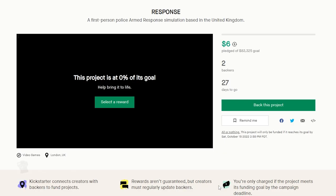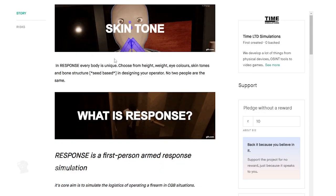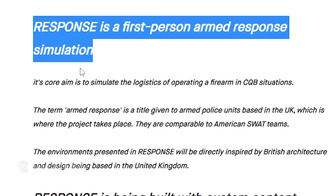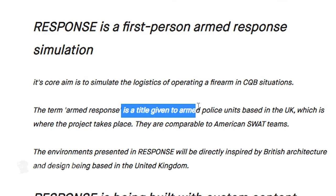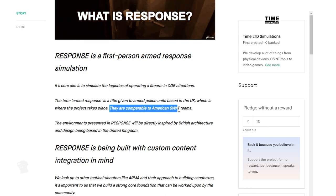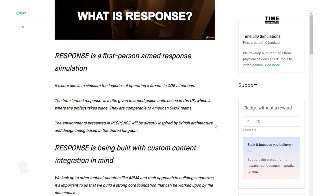This project has reached zero percent of its goal — and that's because they are asking for $80,000. Looking at the description: Response is a first-person armed response simulation. Its core aim is to simulate the logistics of operating a firearm in CQB situations. The term 'armed response' is a title given to armed police units in the UK, which is where this project takes place — comparable to American SWAT teams. The environments will be directly inspired by British architecture and design.